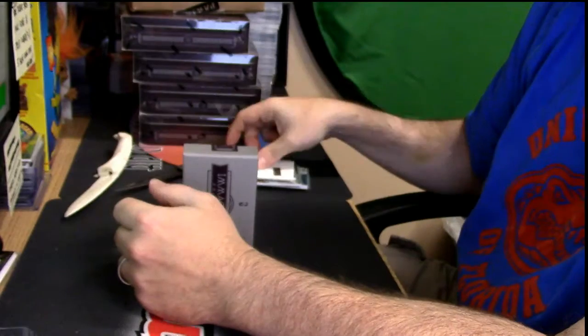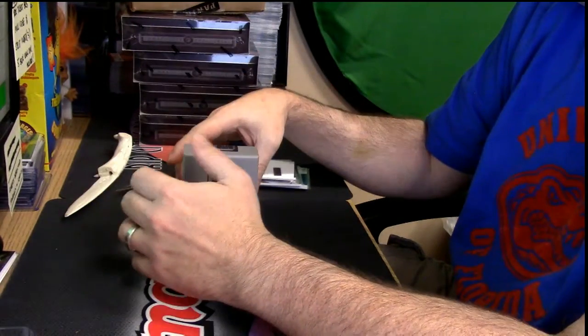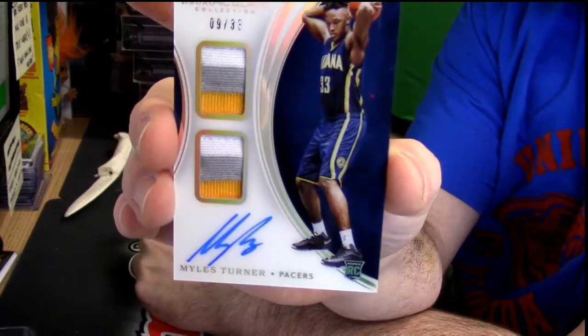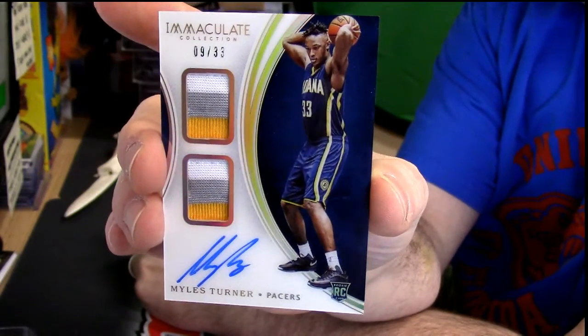This is a nice one — 9 out of 33, 3-color dual patch autograph, Miles Turner for the Pacers. He good.